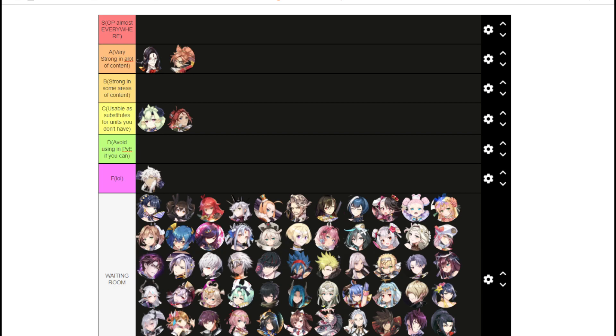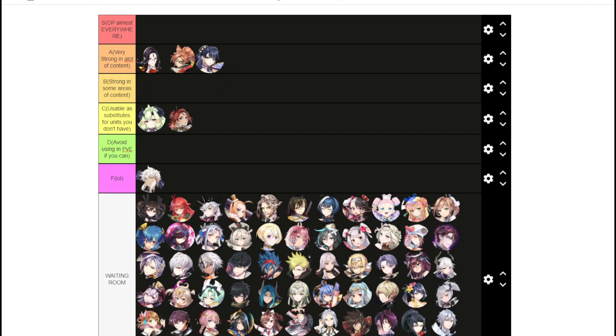Bizarre is F tier — don't use him, very bad. Bologna is very, very strong — one of the best units for early game players to build. Recently it's a little weird because SSB came out and technically does what she does but a little better. But you can use her in Banshee one-shot, she's really good in A13, Raid, Abyss — very strong, good unit to build.